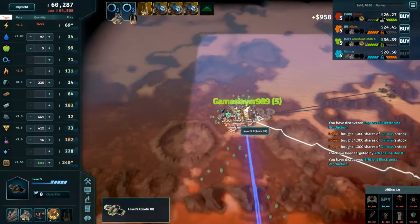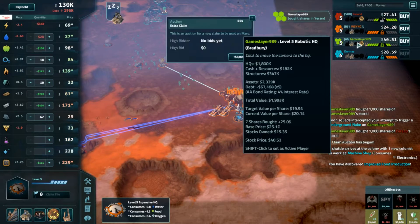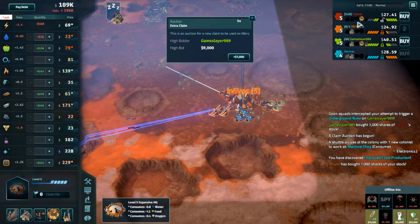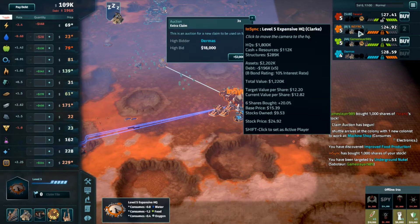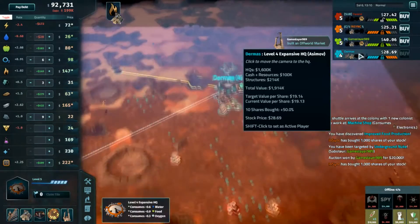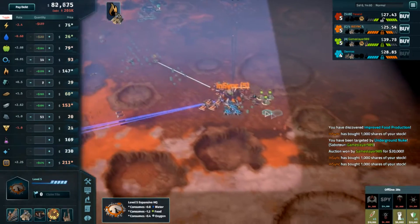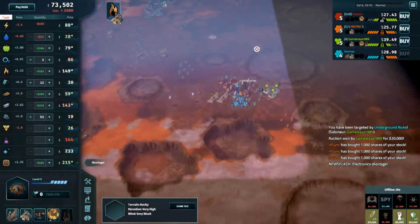It looks like NSYNC's total value is bugged — there's no way he's worth 1.2 million when everybody else is in the 2 million range. Yeah, that should probably say 2.2. Year End is 2.2, Game Slayer's 1.9, Dermis is 1.9, and NSYNC's like 1.2 — I think that's just subtracting the debt. NSYNC is at a B rating but $200,000 worth of debt, which is removing a million dollars from his total value. That's what's causing his stock price to be so low despite having bought up five shares from Dermis. He hasn't paid down his debt — might need to commit to that after securing his own stock.